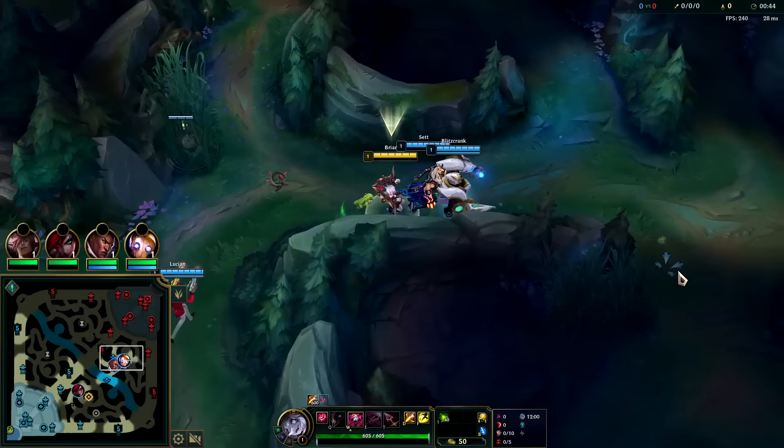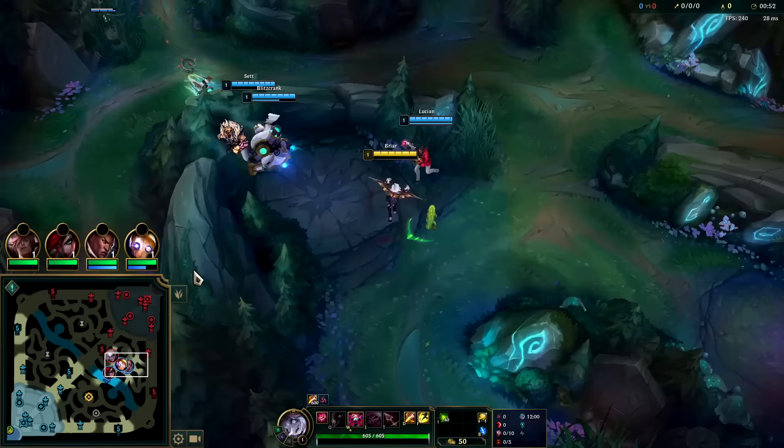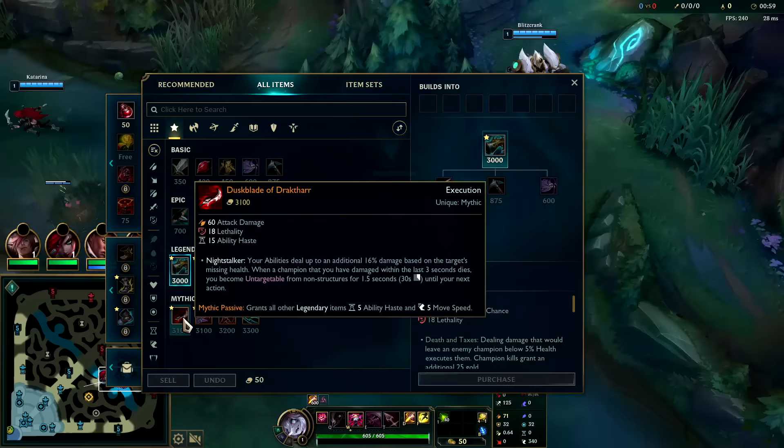Certainly if you're the only frontline champion on your team, going for Gore Drinker or Stridebreaker is very safe. But if you have at least one other melee champion on your team, this is gonna be your best build. We're pushing for Collector and Dustblade into Black Cleaver — 61% armor pen when they're built. So: Collector, Dustblade, Black Cleaver, and we'll be good to go.